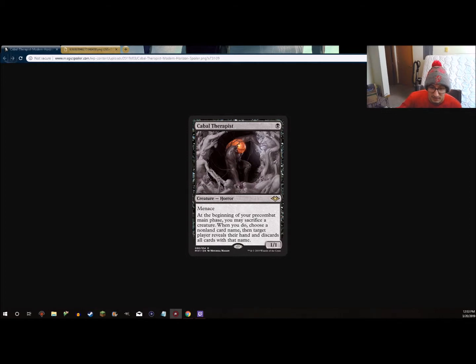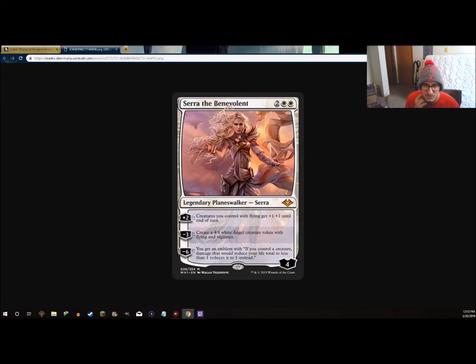So that's my take on Cabal Therapist — very powerful. If you have a chance to pick them up, I'd give them a try and definitely work on getting your playset. The next card, which is probably more exciting in terms of flavor than as an actual card, but I think it actually might have a home in Black-White Tokens as I was saying earlier. We have Serra the Benevolent — she's a Planeswalker, 4 mana, 4 loyalty.